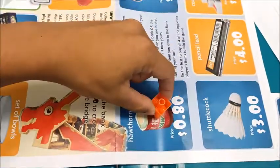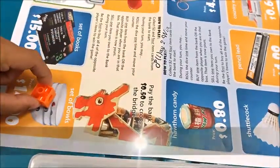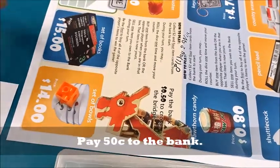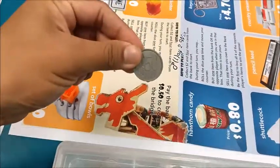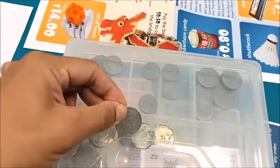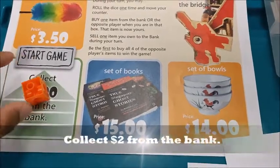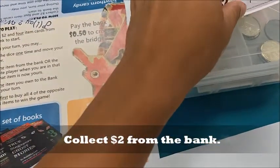Whenever you pass bridge, you need to pay 50 cents to the bank. When you land on start, you may collect $2 from the bank.